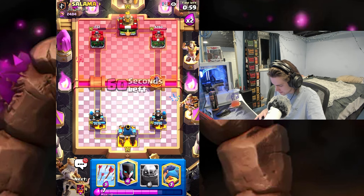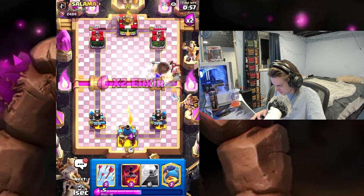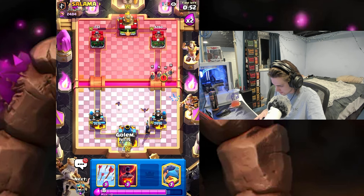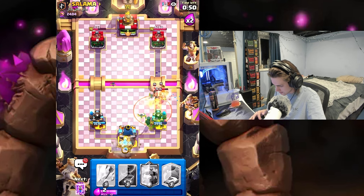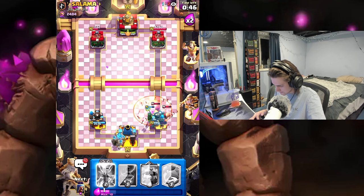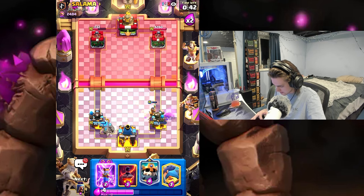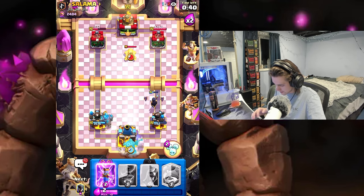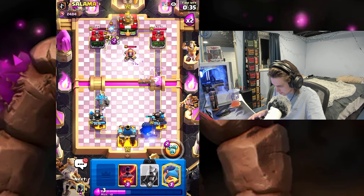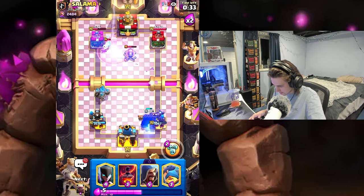Okay, a minute left. Just gonna go with Night Witch on the right for defense and I'm just gonna go Gold — that's why we're going to arrow this. We should be okay. Now I'm gonna go Skeleton King opposite lane in case he does that again, because he's probably going to. Let's evo-zap this cannon and get this other stuff out of here.